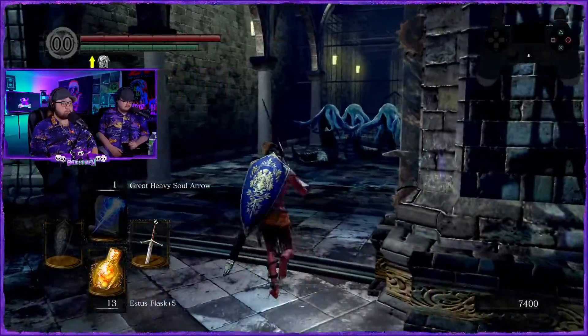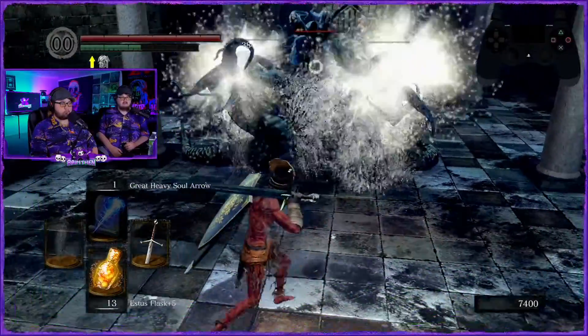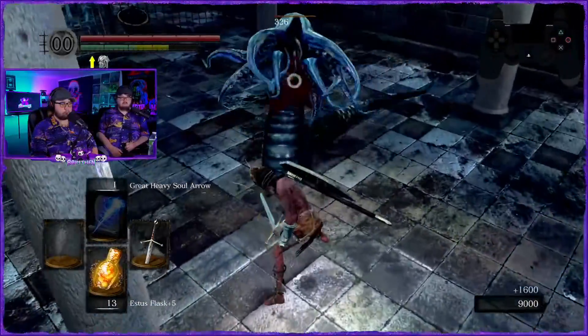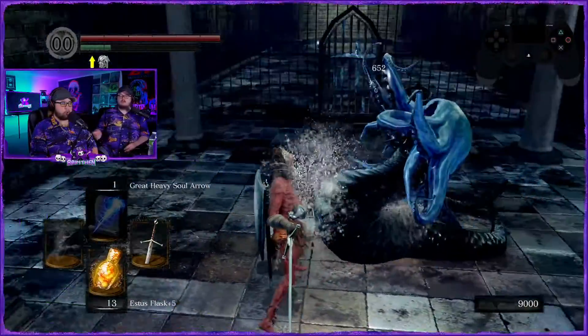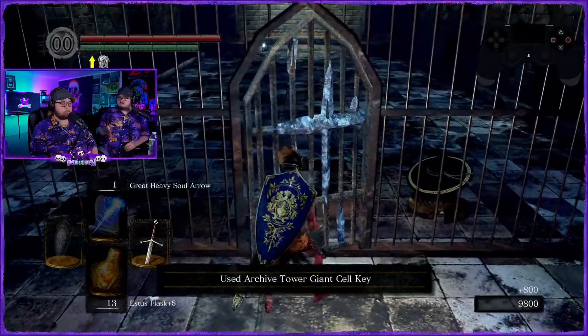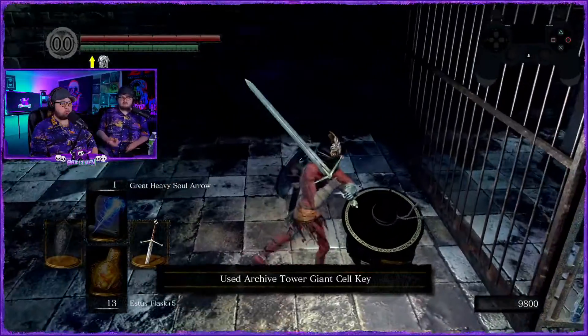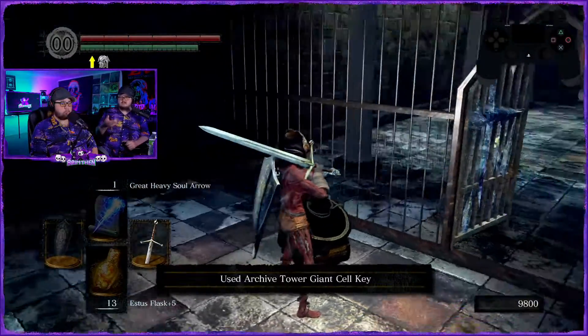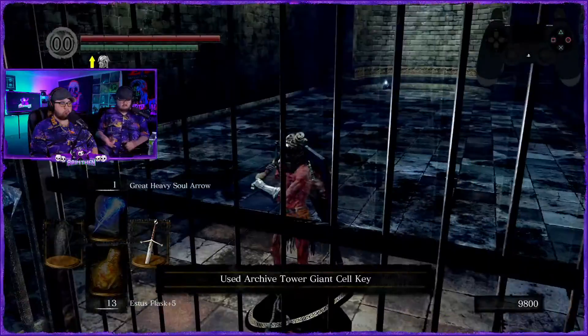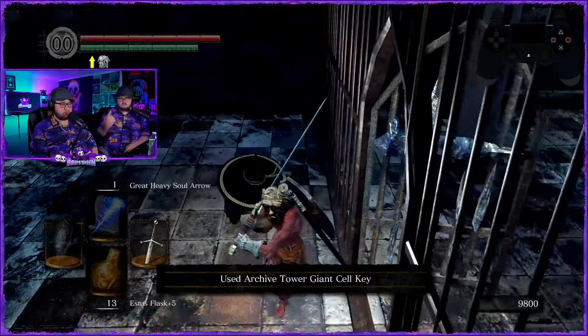Big Hat Logan's down here — this was not a waste of time. We're gonna lose Big Hat Logan when we kill Seath. Do you want to farm souls to get his spells or just get a certain spell from him? What is that noise? The dude's upstairs.